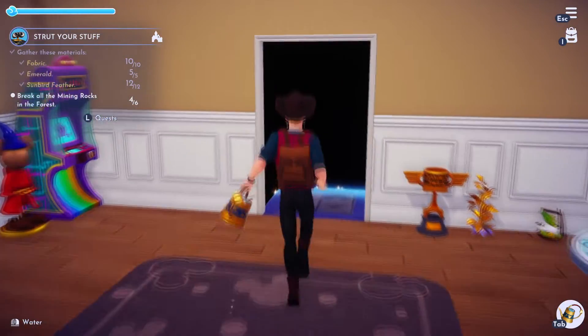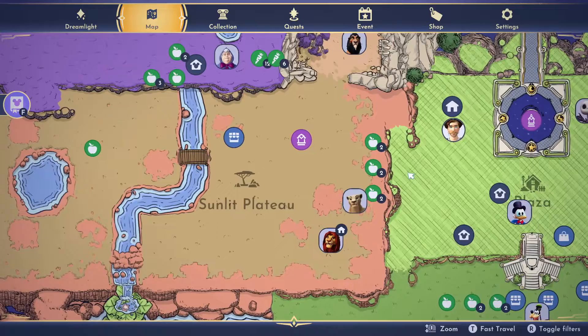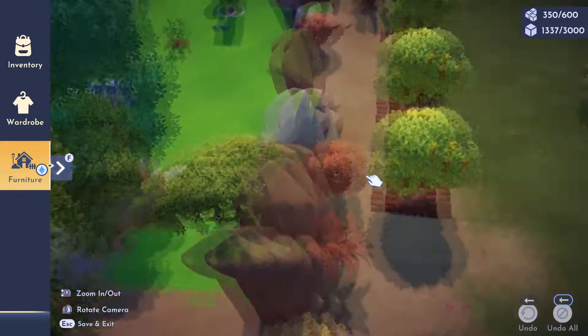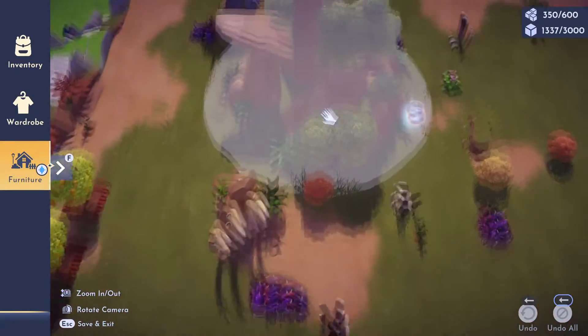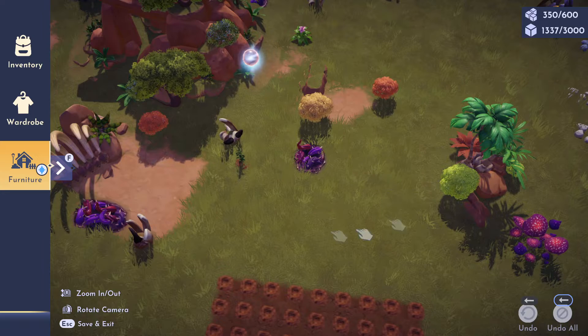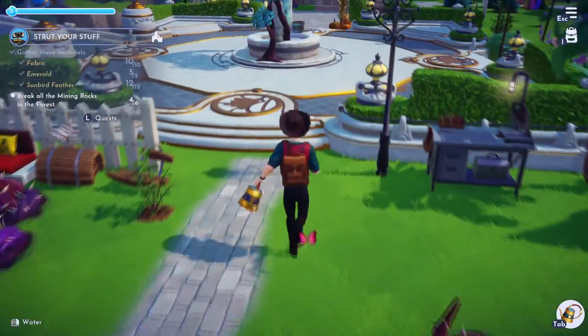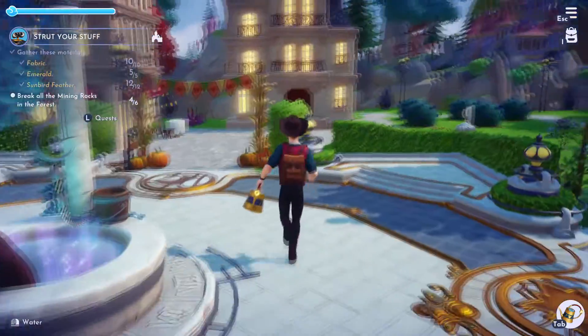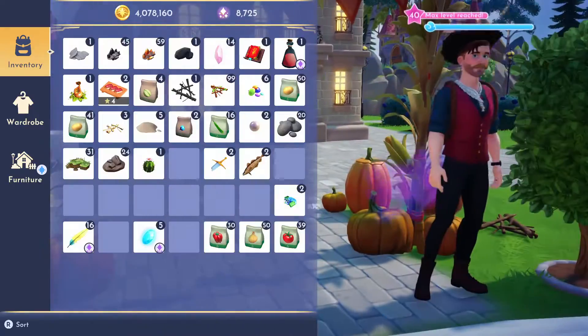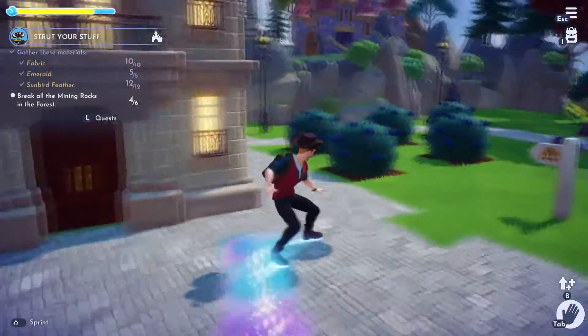I found all the sunbird feathers — I got 16 of them even though I only needed 12. I didn't get a single feather from the hummingbirds. I fed them but it didn't work at all. What I did was come back each day, look around, and move things out of the way to make sure I wasn't missing anything. The feathers can be hidden by the grass. After two days of looking I found everything I needed.